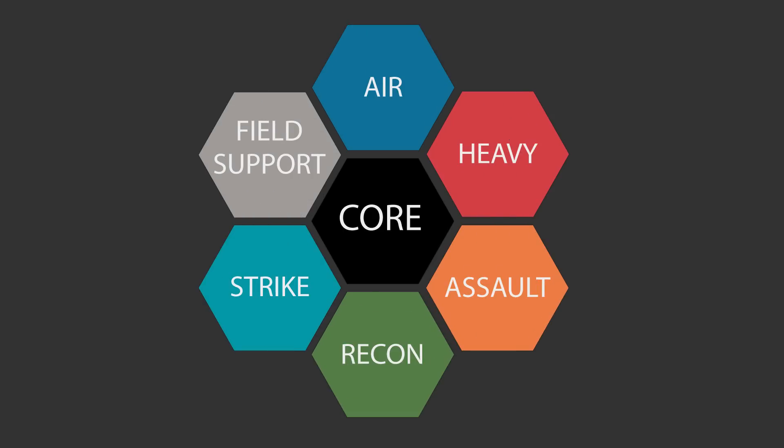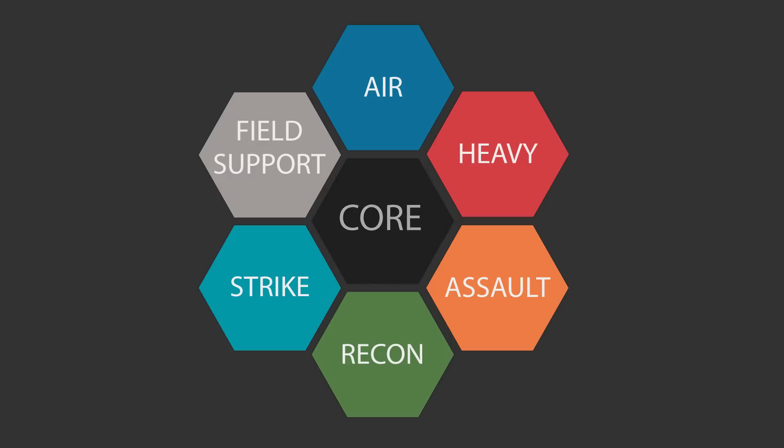Here you can see the helix map with the core helix in the middle, and what are called attached helices surrounding it, which are the air, heavy, assault, recon, strike — also known as leviathan — and field support helices.